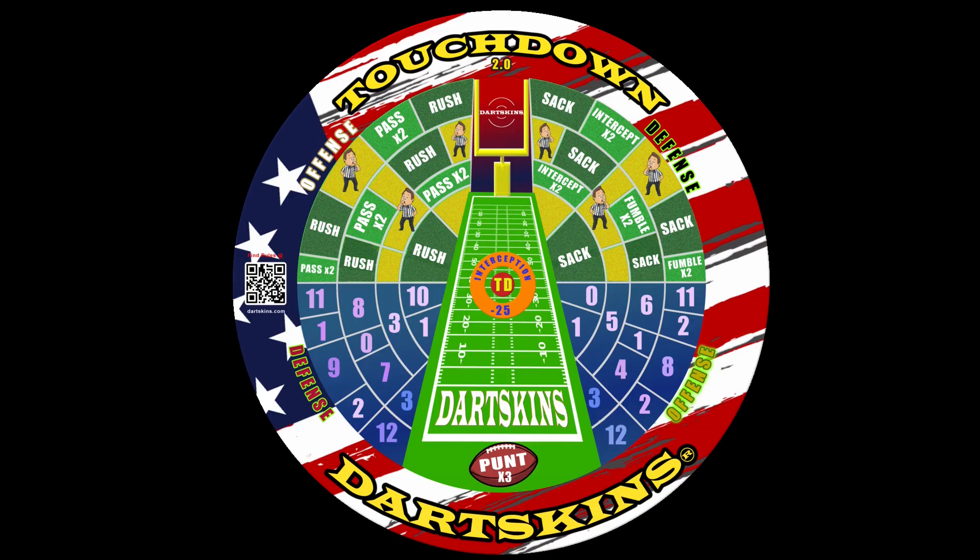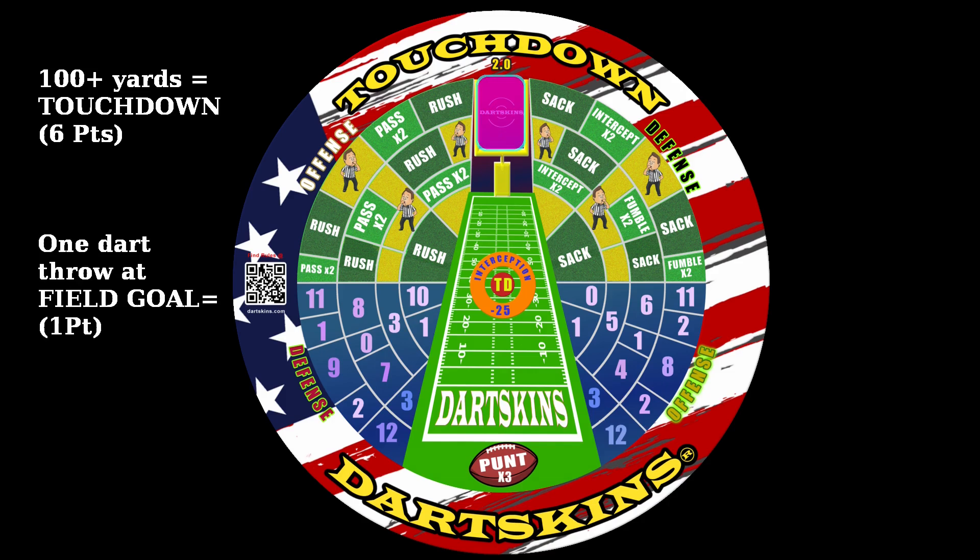The goal of Dartskins Touchdown is to become the first player or team to score a hundred yards or more to reach the touchdown zone. This earns you six points. After a touchdown is achieved, one extra throw is used to try for a field goal, which is worth one extra point if successful.